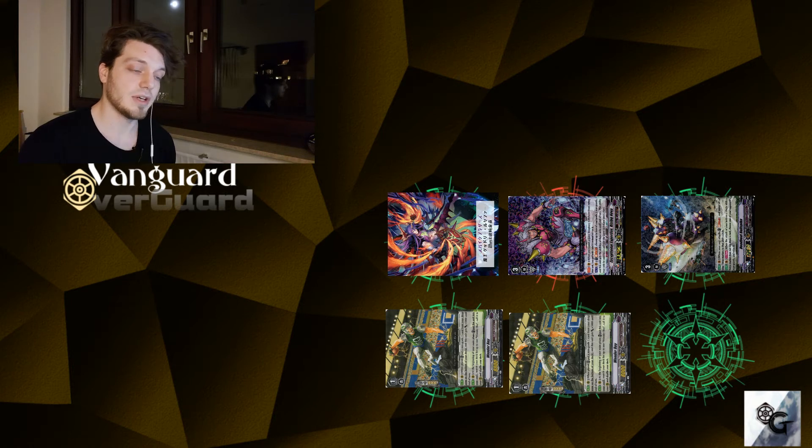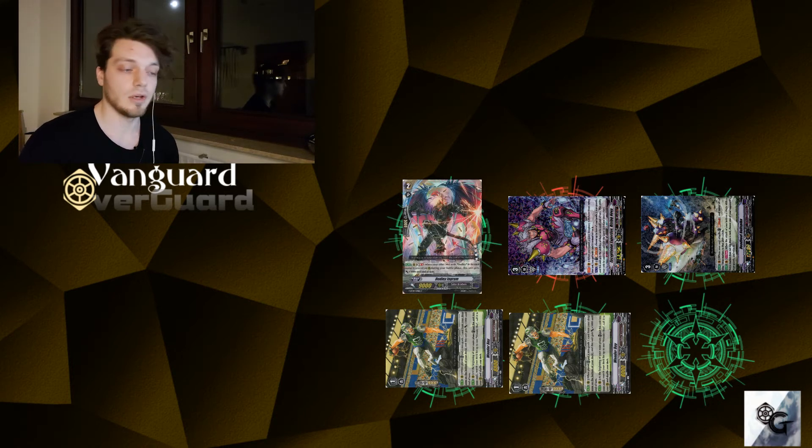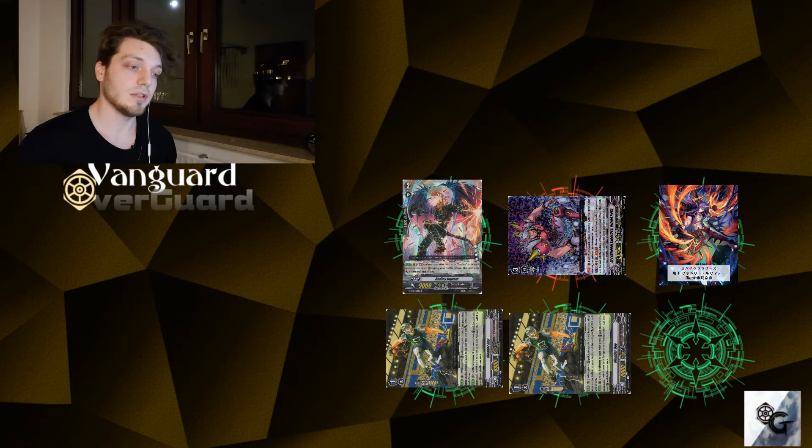Then we proc the effect of Dudley Lucifer — pay one counterblast to call Dudley Davy on our left side. Assuming our opponent's vanguard is grade three, Dudley Davy now has 18k. We activate the effect of Dudley Davy and pay counterblast one — so now we've paid two counterblast total — to call a Dudley Lucifer to our right side, which activates Dudley Lucifer's effect to pay one soul blast to counter charge one. So now we have two soul left and we've paid one counterblast in total.